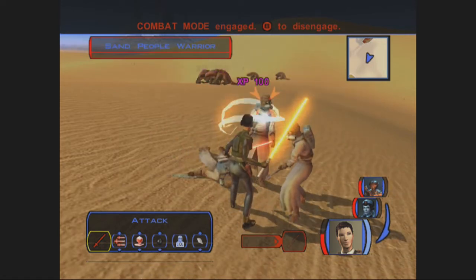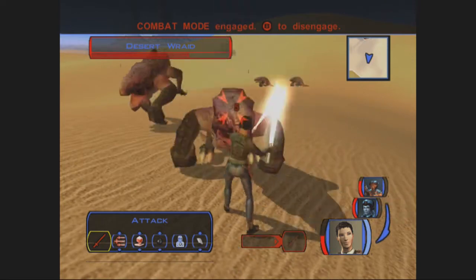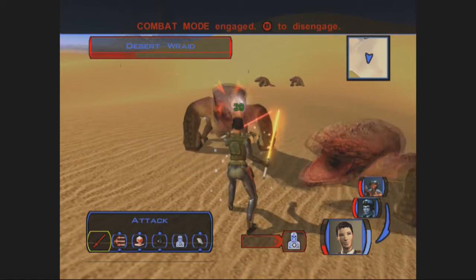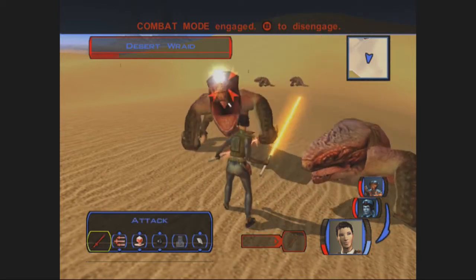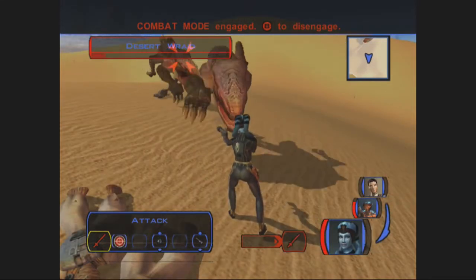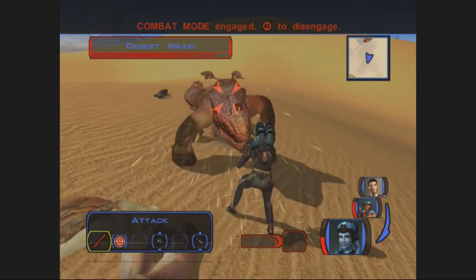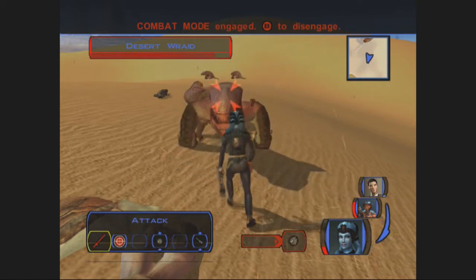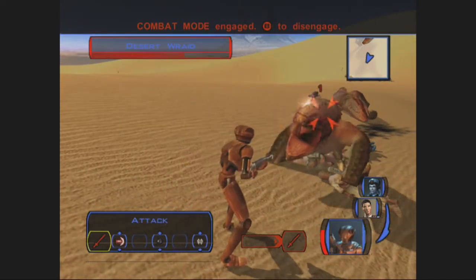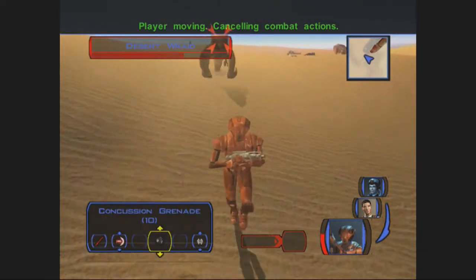Oh damn, they started attacking. Well, I kinda wanted to show this off anyway — the desert raiders. These are creatures and they hurt. I'm probably going to die. I'm not going to survive another one. Would you guys shoot these things already? I'm dead. Can we at least kill this one? We killed one. How come blaster fire isn't doing anything to these guys? Oh my god, that didn't do anything either. I don't remember these guys being so difficult. Alright, run away — it's time to run away.